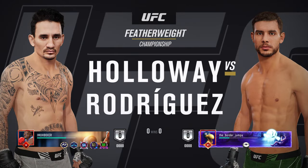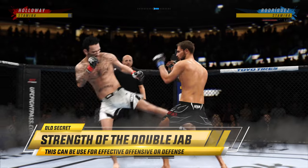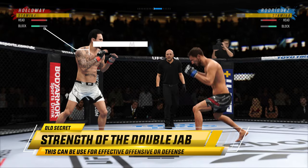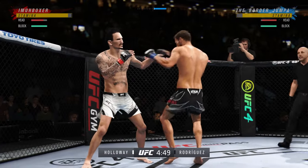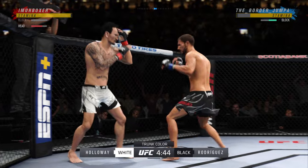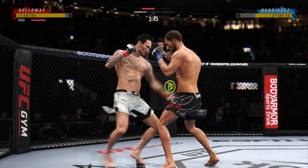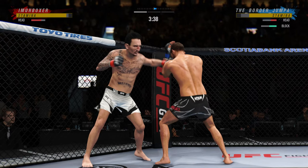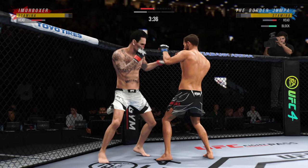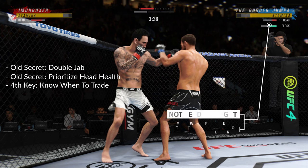Now against Water Jumper — a lot of experience right here. He has Yair Rodriguez. I want you to see this combination exchange between his double jab and my jab plus a strong right hook, and they did pretty much the same amount of block damage. Do not sleep on that double jab — if you know how to use it effectively, it is the fastest combination and it's going to do a lot of damage. Watch me sneakily put in that double jab in close — look at all of that damage it did to Yair's head. Old secret: double jab in close.